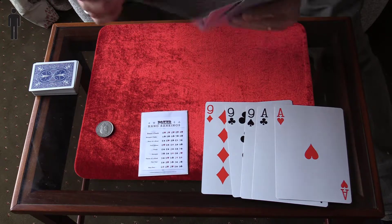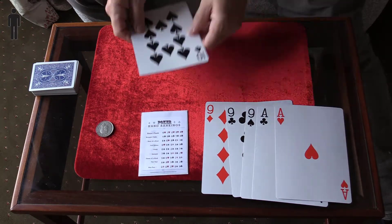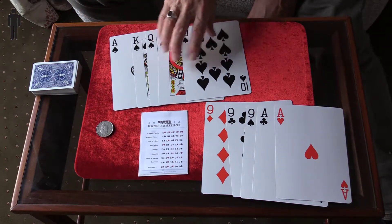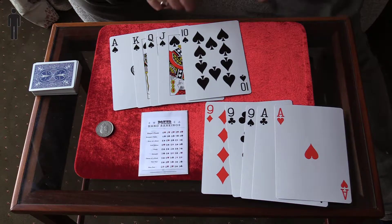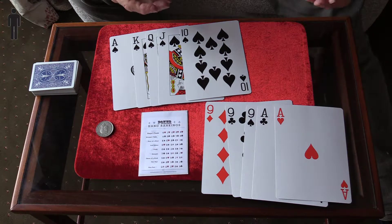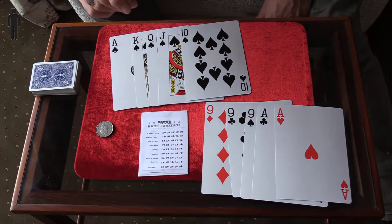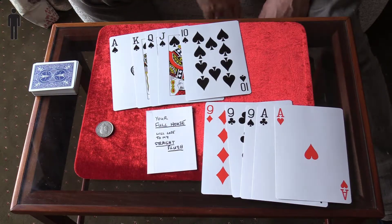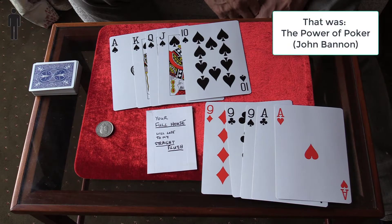Never mind, because it doesn't matter — what you see I'm left with is a royal flush, which is right there at the top. It's the best hand you can get. You made all the choices — well, the coin did — but the really crazy thing about it is I kind of knew what was going to happen from the beginning. So your full house will lose to my royal flush.